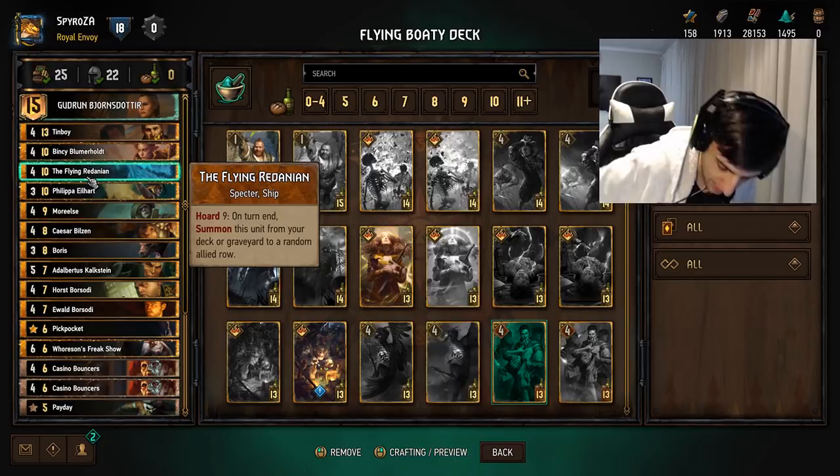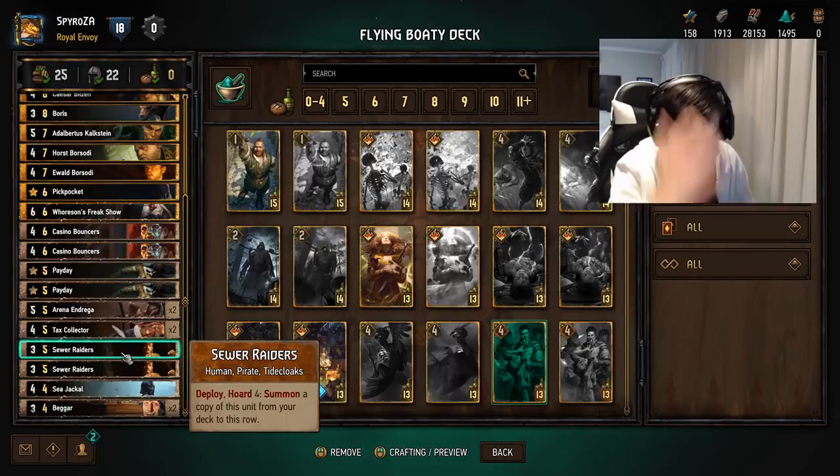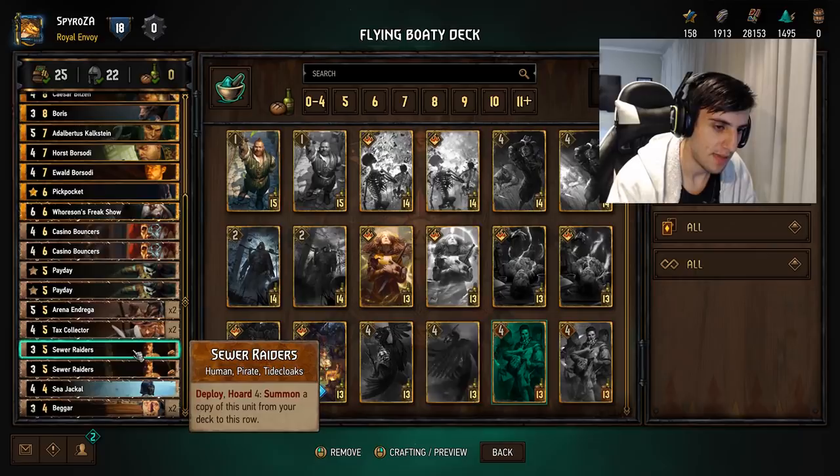Sewer Raiders is another thinning card. This card needs Horde four to summon — so if you have four coins, you don't have to spend any because it's Horde four. Horde means you don't have to spend. So you just need four crowns and you can spawn a copy of this unit from your deck for free essentially, which is quite nice.